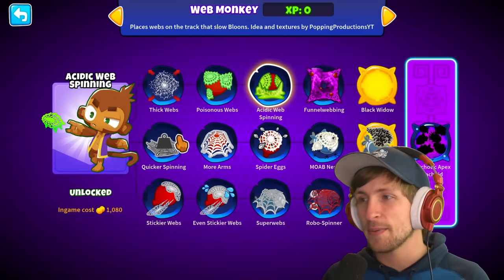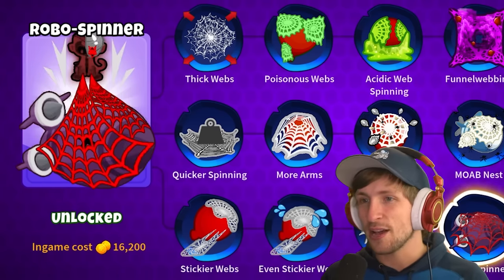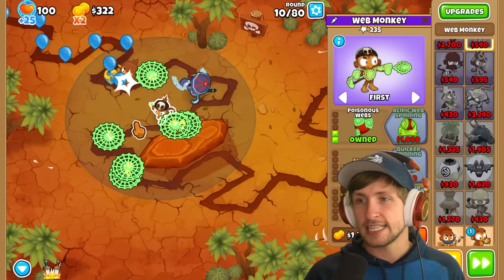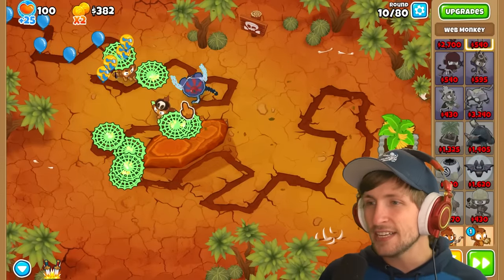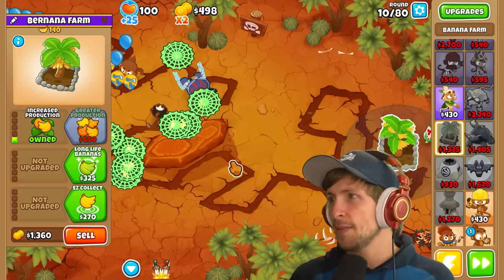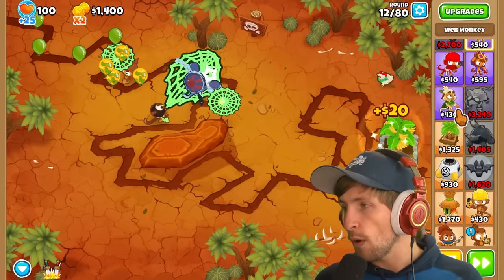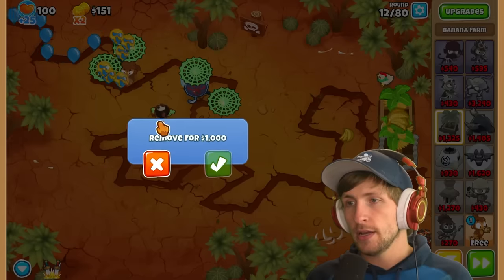I'm loving this web monkey so far. All the art is done by Popping Productions - pretty epic. They're all so cool. Look at that Robo Spinner - I'm really excited to see how all of them work together. He's even got his kind of Team Aqua hat on. I'm going to try to get myself another banana farm.